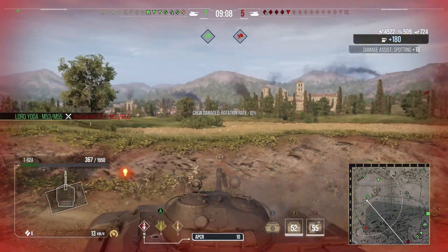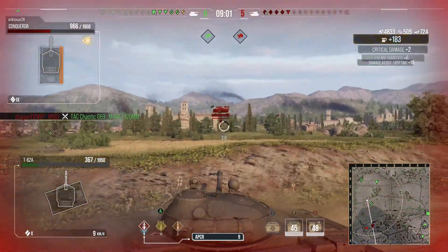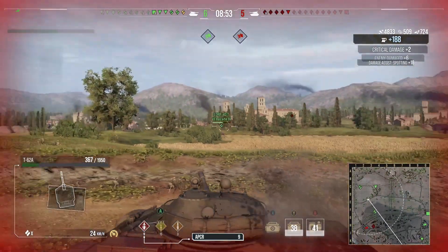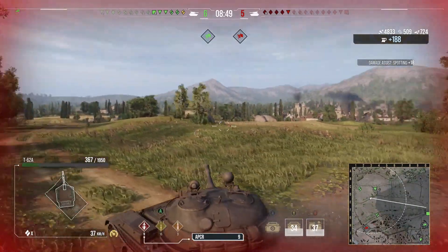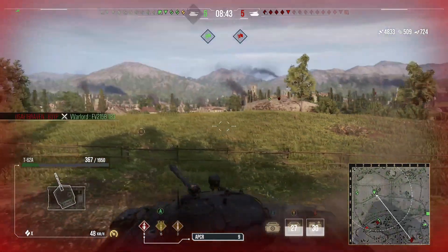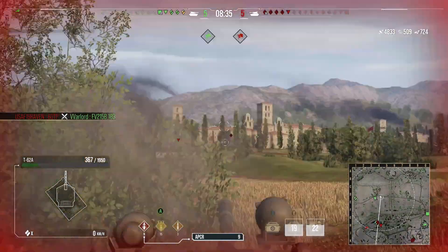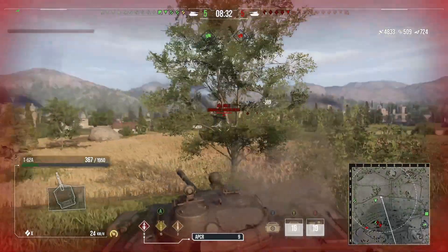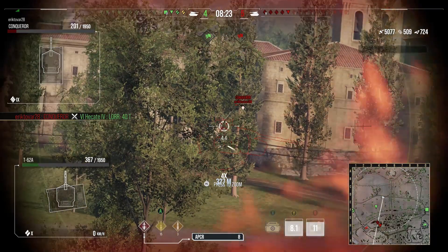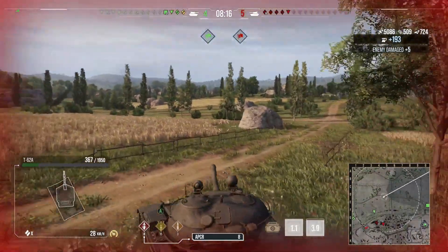He gets a shell in — that's unfortunate, he's unable to kill him. He has to use his medkit because he loses a crew member. Is that a Super Conqueror or a regular Conqueror? You can look at the top left — it's a Conqueror. The top left display is convenient as a spectator, but when you're playing and tunneled in on what's in front of you it's very inconvenient. I'm still hoping they change the font at least a little bit. True update 6.0 accuracy — everybody's got it.